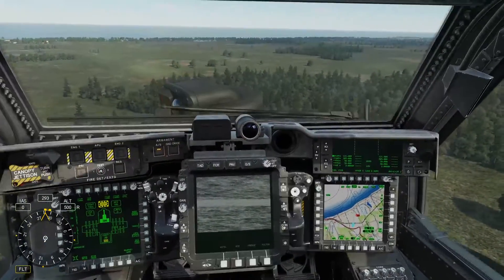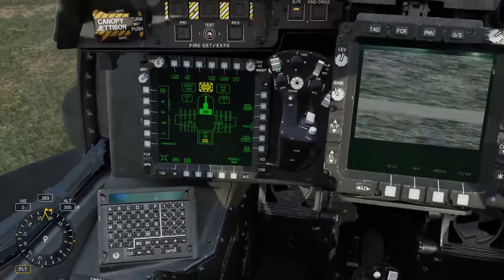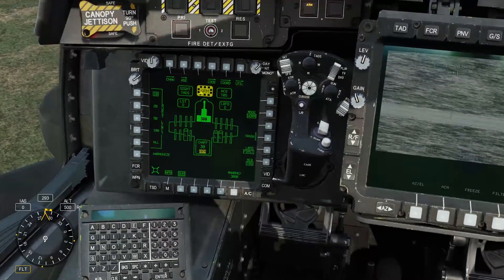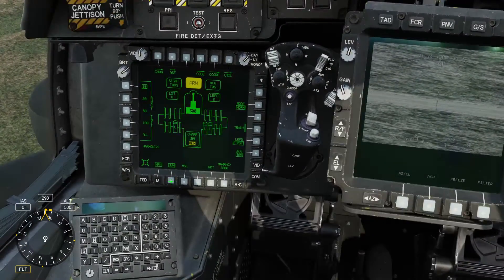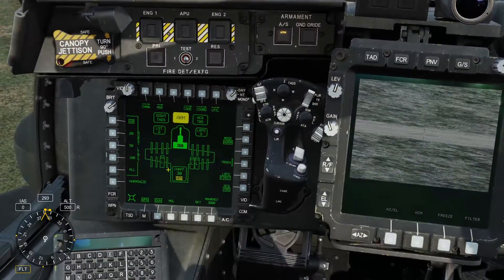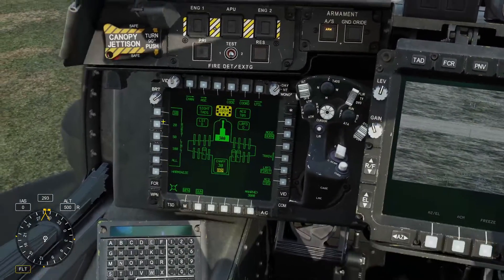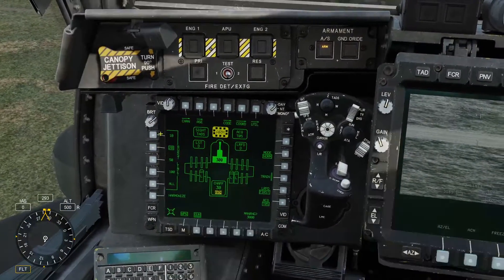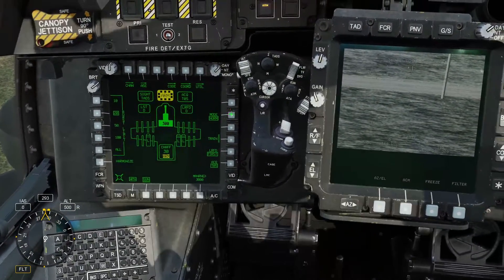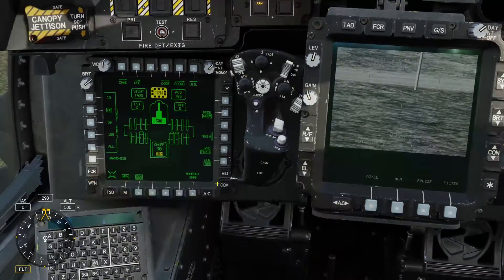Anyway, first off with the symbology, we know that the targets are out there. We need to make sure that we're on the gun page by selecting gun. We also need to see that we are armed — we're going to select gun. We want to make sure that we're armed by pressing the arm button and boxing it. On the left hand side we have our bursts, so we can burst to 20, 10, 50, 100, or all weapons over one. Our other modes are fixed and normal, so we're just going to leave it on normal for now.